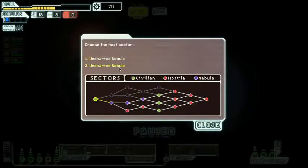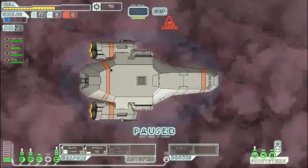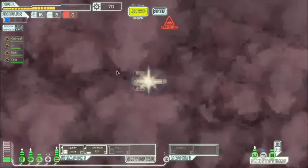We've got two choices: Uncharted Nebula or Uncharted Nebula. This is our sector map — green dots are civilian, red dots are hostile, and purple dots are nebulae. Let's go with this one. I'm going to have to navigate on instinct. We are here, we need to just go through. The Rebel Fleet was prepared so it's not going to be an effective hiding spot, but we'll go through here as much as we can.